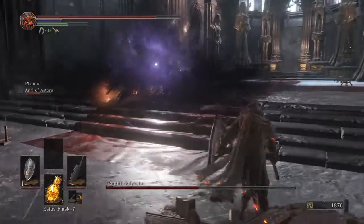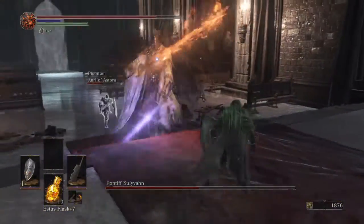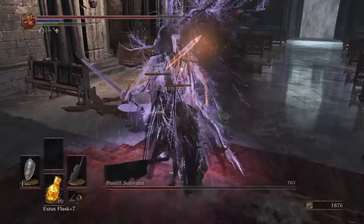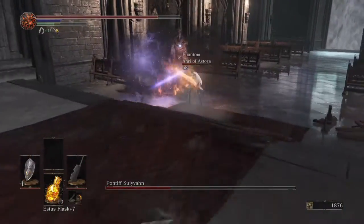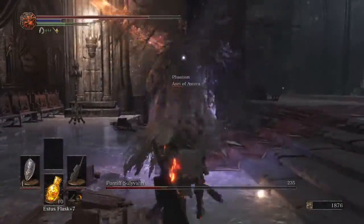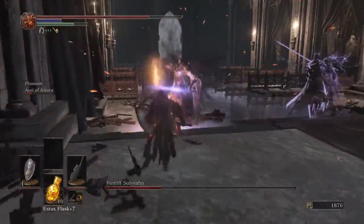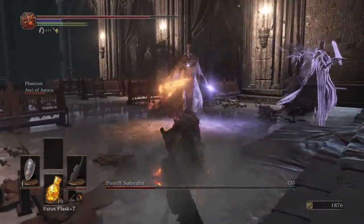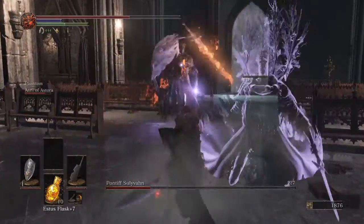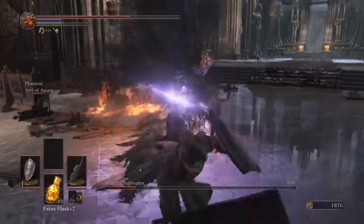Watch out when he hits the second phase — he'll summon a clone. Wait for that summoning animation, then smash the clone as much as you can. Get back when you see him slam his sword down, because he also does a big AoE. If you kill the clone, he'll have to take time to re-summon it.